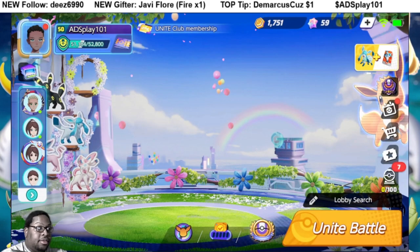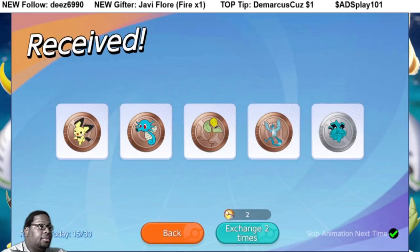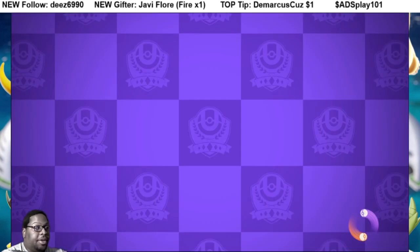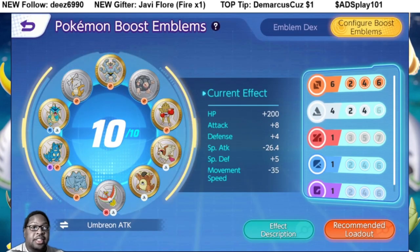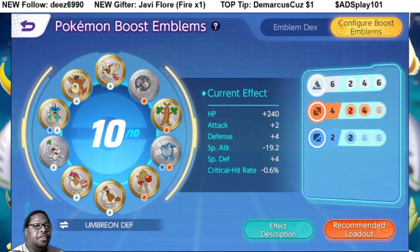Looking at Umbreon, we actually got a good offensive and defensive page. Let me check these emblems. So looking at Umbreon — we gotta go back to the emblem page. This is his attack page. In my opinion, this is as good as I'm gonna get it until I get better emblems — until all emblems are gold, like a gold Golem, gold Marowak, and a gold Ho-oh. Then this is it. In my opinion, there's no way to really make this better. He's different, but his defense page is where it shines — hands down.